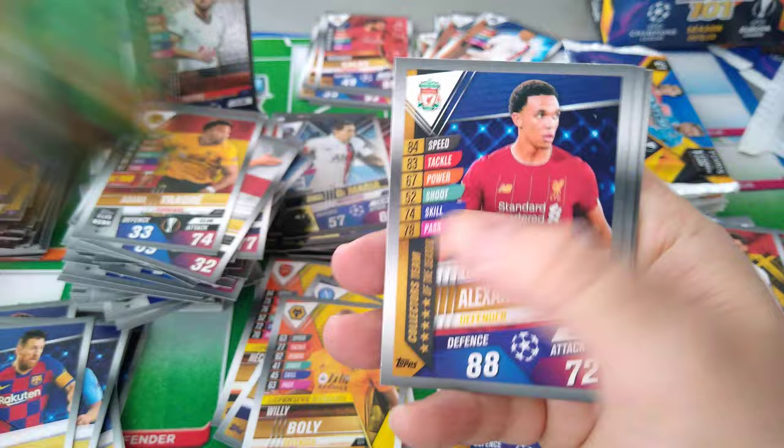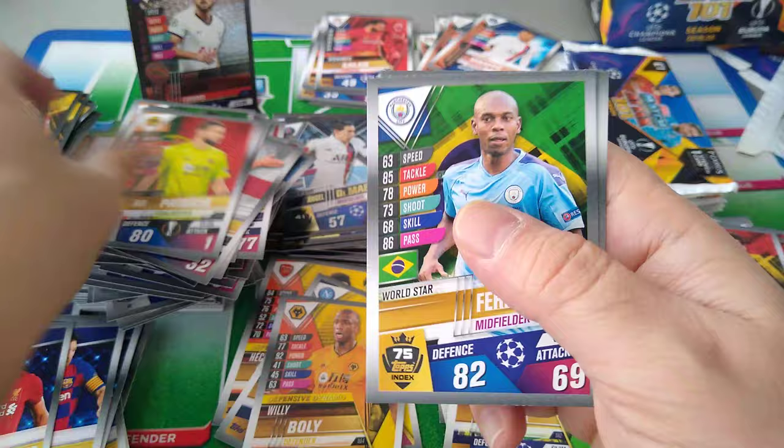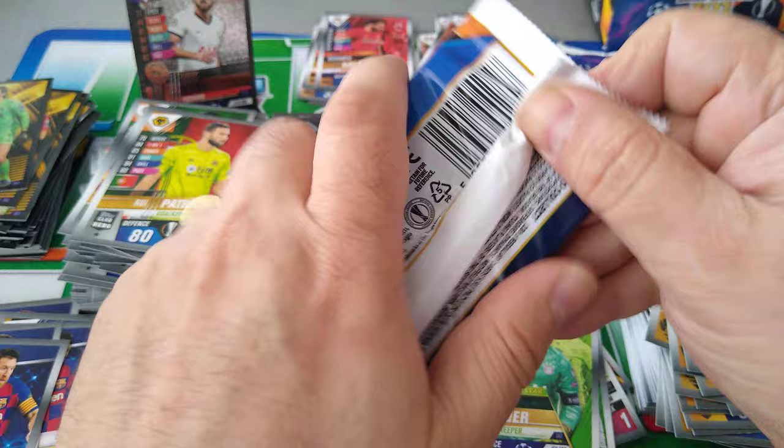Alisson — we pulled this one already. TAA again, Rui Patricio, Darder, Martinelli, Fernandinho World Star, and Messi Collector's Team — nice, that's two of them in like two pockets. Can't complain when you pull too many Messis, or Ronaldos, or those World Stars. Brilliant.